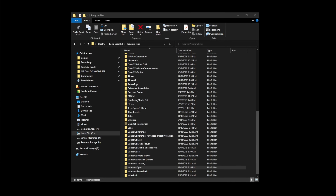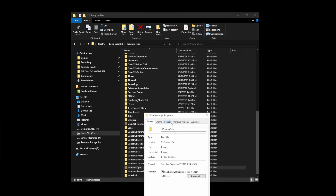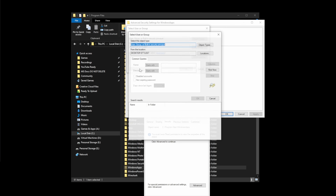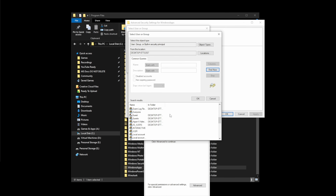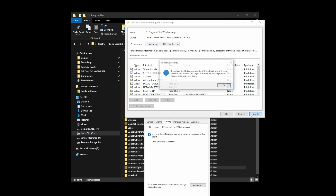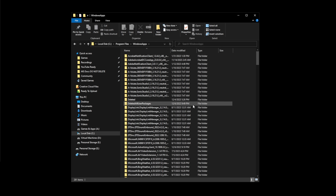Now I'm going to show you guys how to do this if you're using frame gen — so 40 series and above. Unfortunately, with a 40 series and above, we have no choice but to do this manually. So here's what we're going to do: we're going to go to Windows Apps, go to Properties, go to Security, Advanced, Change, Advanced again, go into the Find Now section and I'm just going to find my user ID — Overkill. Click that, hit OK, hit Apply, hit OK again. Now I can get in there.